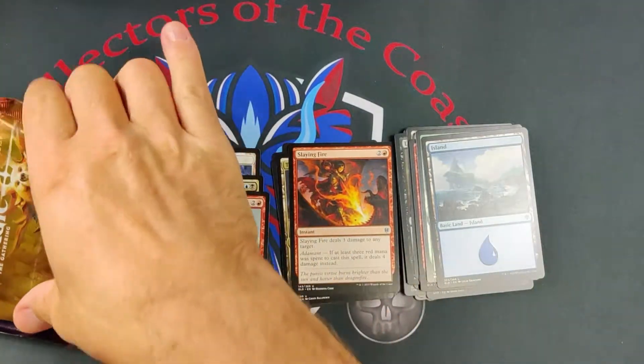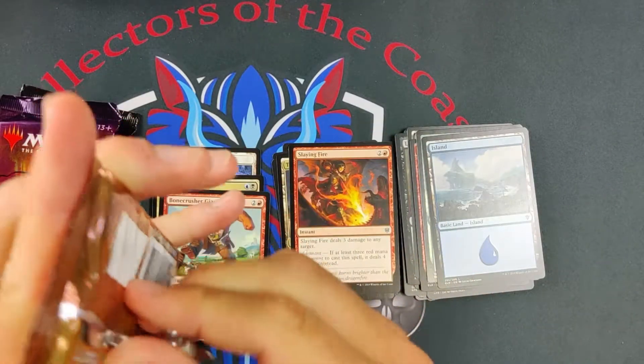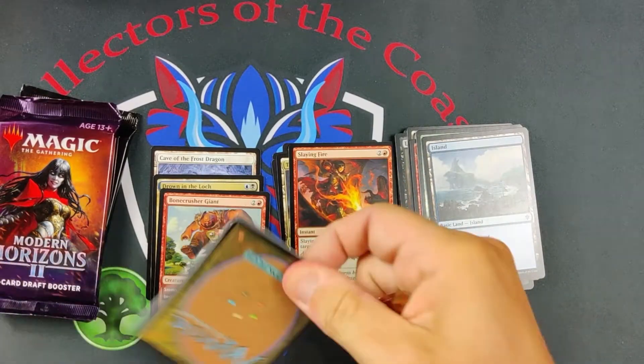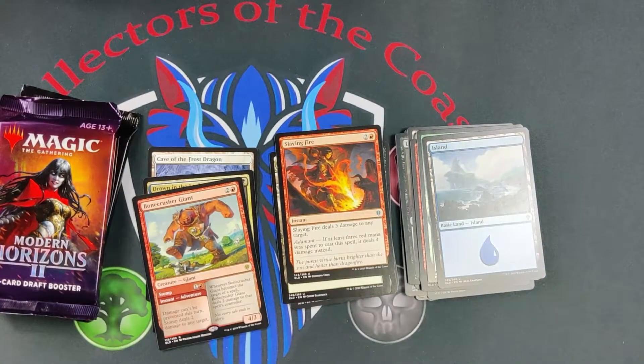I'm going to keep Mystery Booster for last — I always like those Mystery Boosters, you just never know what's gonna come. We'll go Modern Horizons 1 first. Maybe we can pull a fetch in this — it'd be lovely to pull a fetch in that nice pack. These are all reversed so I'm going to actually reverse this for you guys, make it more interesting.